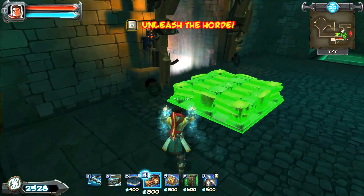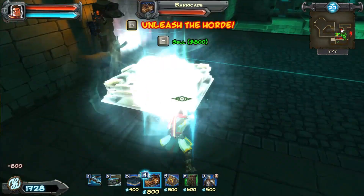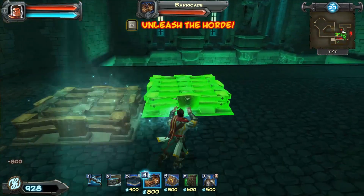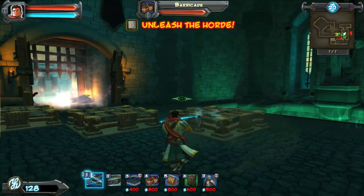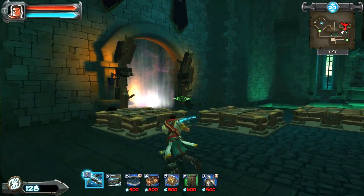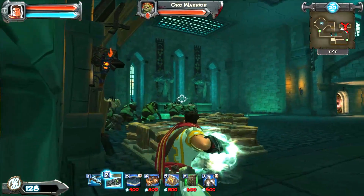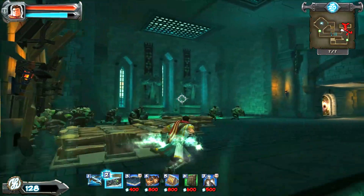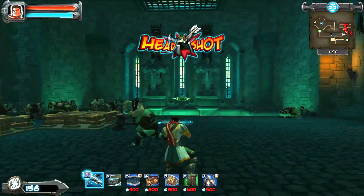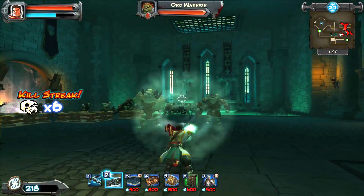You can use your barricades right here and basically barricade like that. Doing that because it's the last level puts you in a pretty good position to just push your enemies right into the acid.